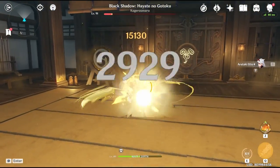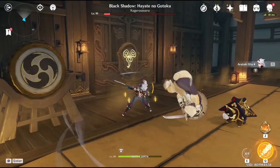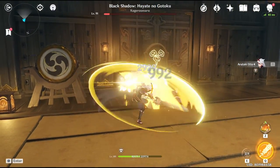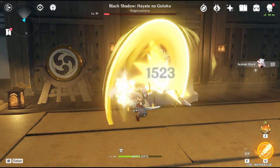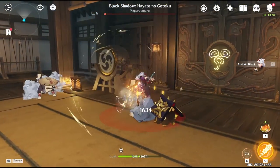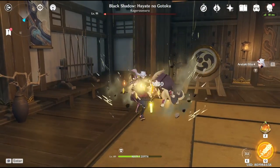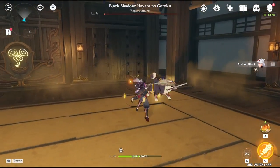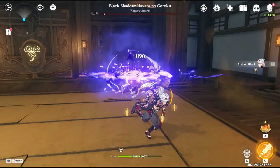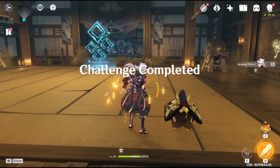That way you can get the character maxed out day one, and I suppose everyone wants that. I hope they somehow link this calculator to the in-game app features so it's easier to check out, instead of having to pop into another browser or app. For mobile users it's not going to be that convenient having to switch out, but on PC or PlayStation it's not too bad since you can just tab over to the calculator.